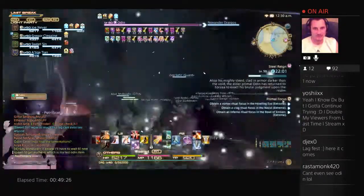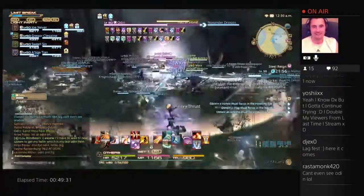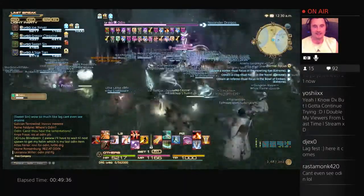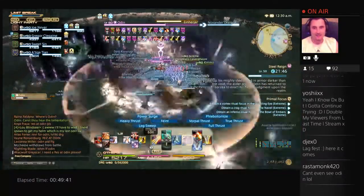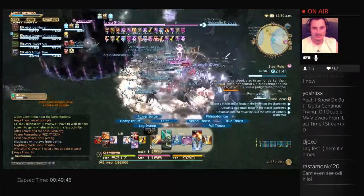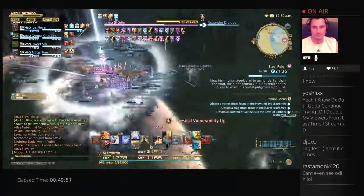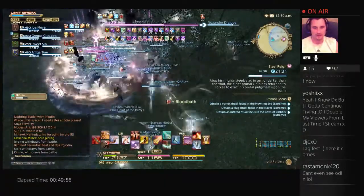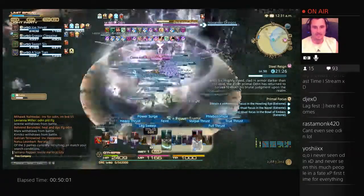I'm gonna try and go first person to see what's up. Yeah! Wow! Still can't even see him. That's nuts. Oh, get away from me! He also drops — you guys can see here — he drops Gungnir everywhere, which is the name of his spear. He drops Gungnirs everywhere, and you have to kill those as well.